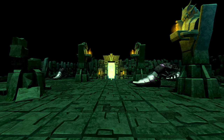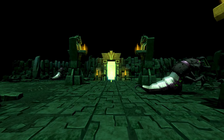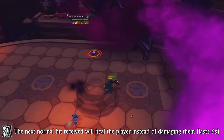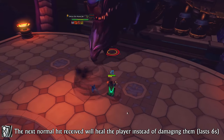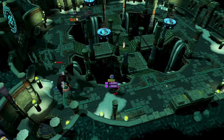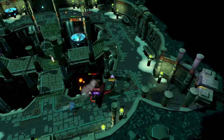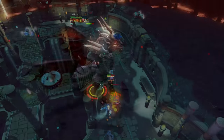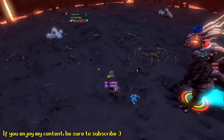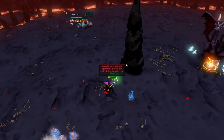There are two things every PVM-er should be using to their advantage at all times. One of those two things requires some practice, being keybinding your shield and the resonance ability. This is a very effective switch at all relevant bosses in RuneScape. However, there is a much easier and far more effective trick to make all bosses in the game significantly easier, and that is chugging food like your life depends on it with keybinds. I believe this will make any boss you're doing much easier, given that the boss deals a ton of damage to you, so any low tier boss probably won't require tick eating.